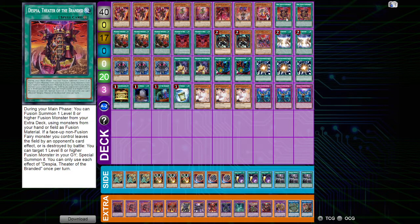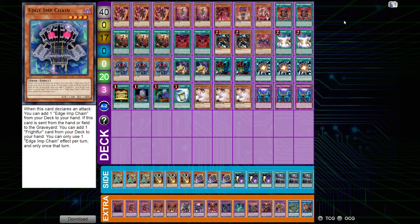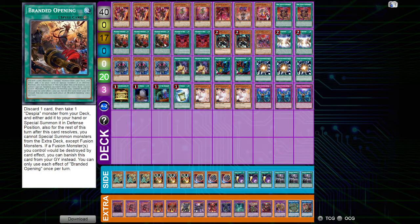Next, we play Tragedy, our monster searcher of the deck. Most people play this at 3; I play it at 2. I've made this deck so consistent in searching the Despian monsters that I run out of targets with 3 in the deck, so 2 has been working out really well. It's also nice to resolve Tragedy's second effect in the grave when I need follow-up, usually grabbing the field spell or Branded in Red for the next turn's plays.